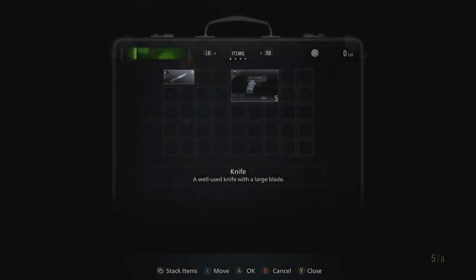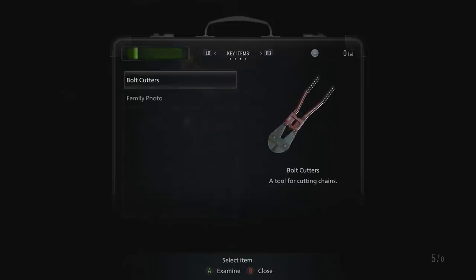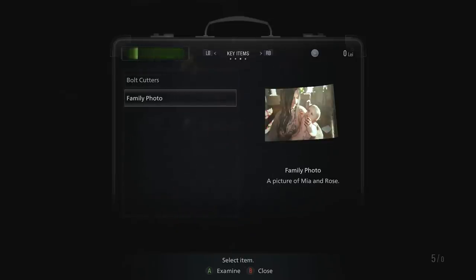View your inventory. So this is our inventory - we've got items, crafting... oh we can craft stuff! Then key items. So we've got our family photo. RIP Mia. We'll save you Rose, don't worry - we can still save Rose. And then we've got bolt cutters. And treasure. So that old dude got absolutely destroyed - unfortunately we couldn't get his shotgun. But at least we can probably open this with the bolt cutters.